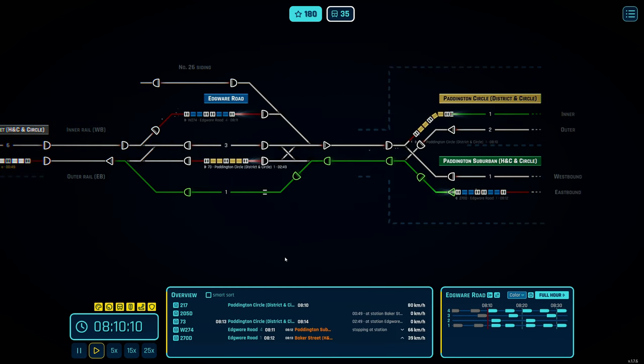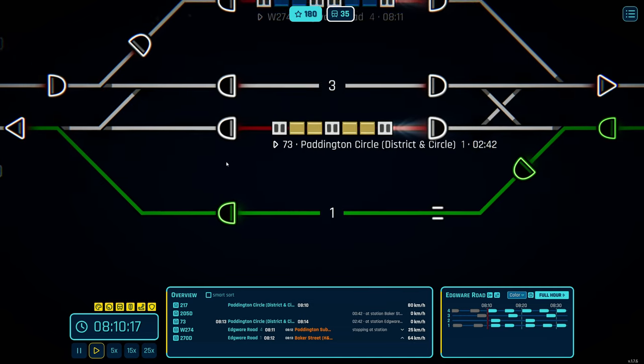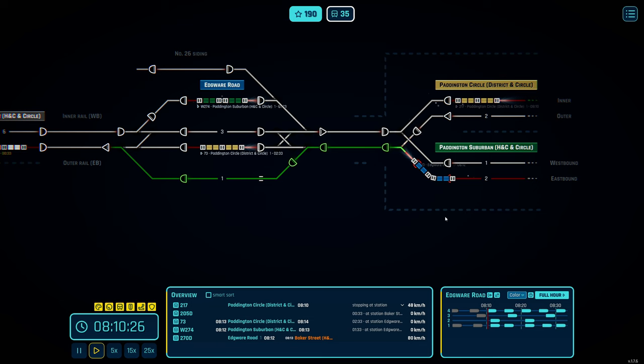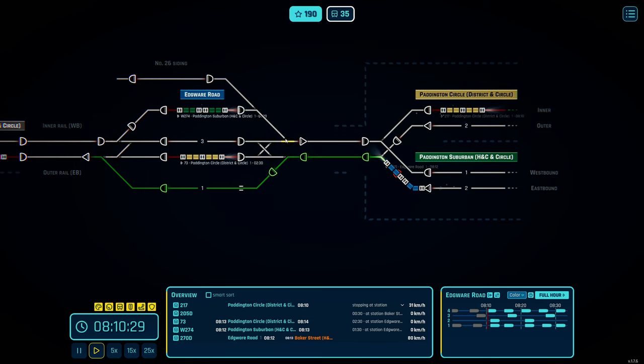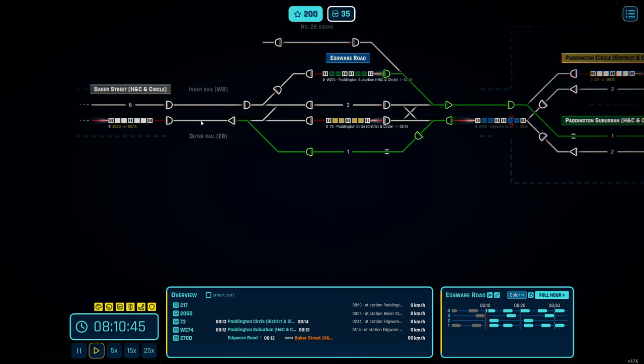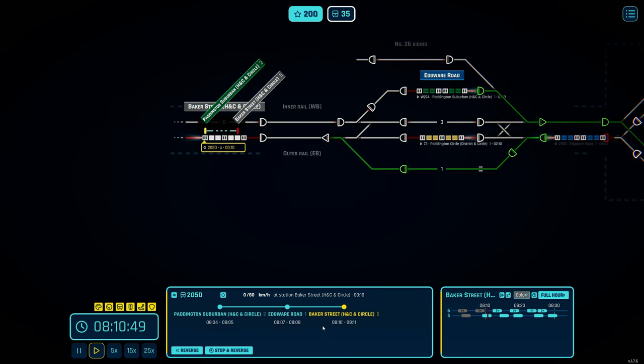I like to slap the reverse on quickly so I don't confuse myself. These points will probably never be used in all fairness. I can switch that for Suburban — for the Circle and Hammersmith & City line to Hammersmith. That one's done. This one is just taking so long — its dwell time runs until 11, so that's just how it is.